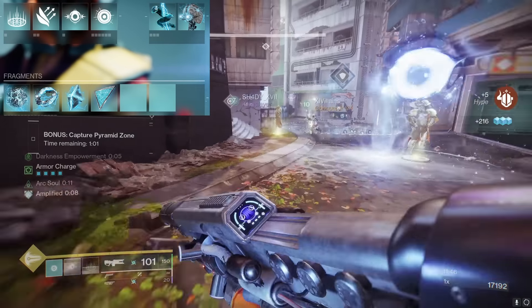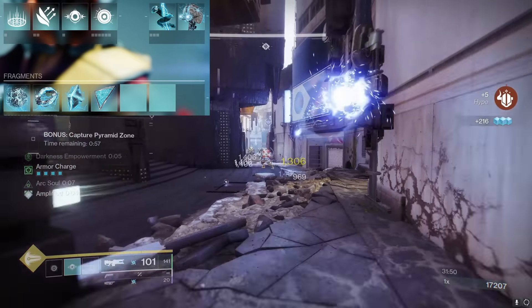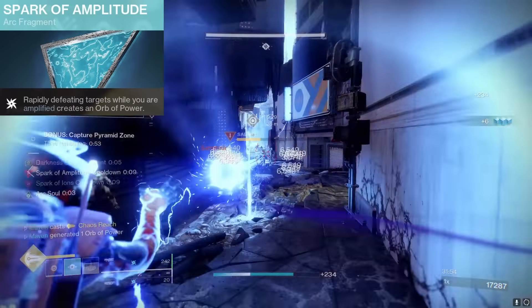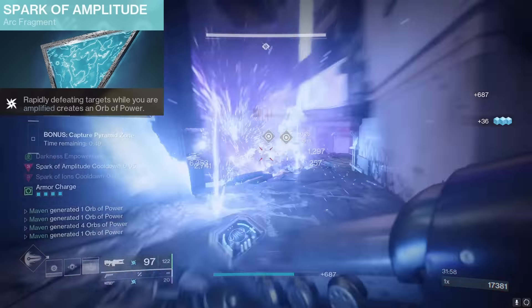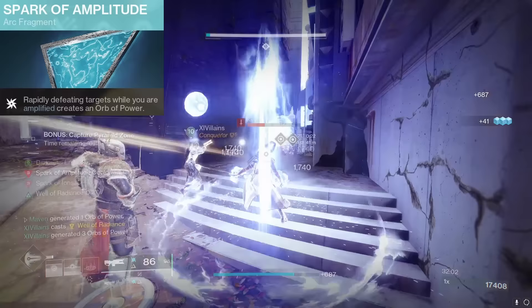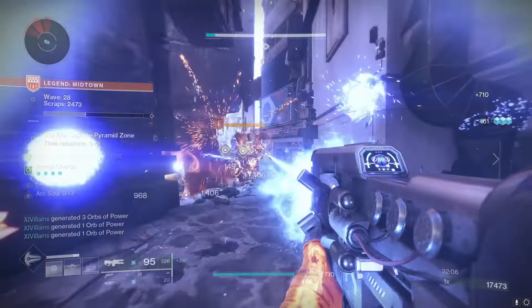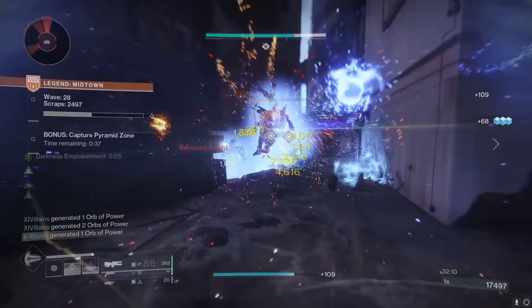For our aspects and fragments: Arc Soul, Electrostatic Mind, Discharge, Shock Ions, and most importantly Spark of Amplitude. The main reason the Arc subclass is extremely slept on right now is because Spark of Amplitude is just so crazy — rapidly defeating targets while amplified creates an orb of power. When you're on an Arc subclass it's effortless to just be amplified at all times, and you make so many orbs of power for you and your teammates.